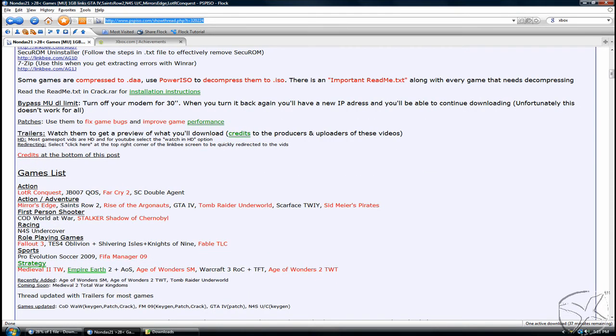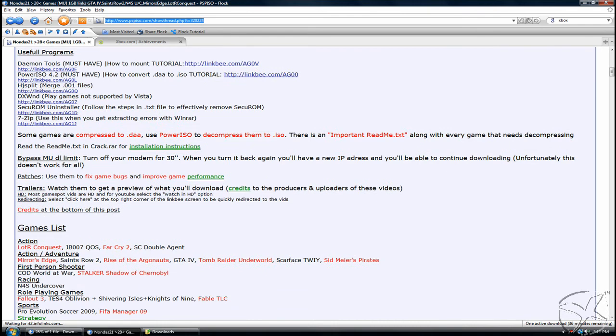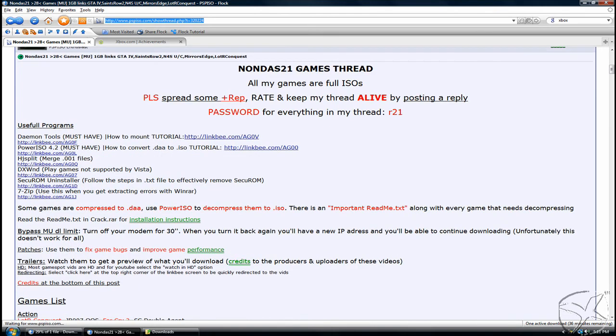And of course you're going to want the password. The password is right up here: R21. There's your password for this stuff. Enjoy. Xbox, get out.